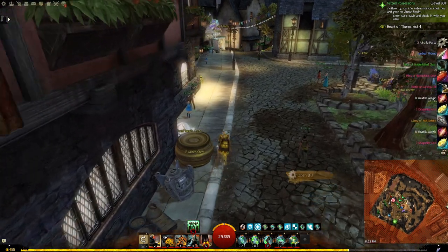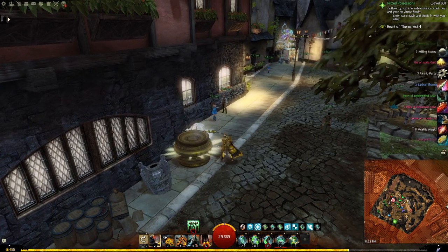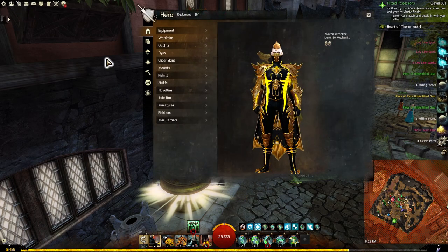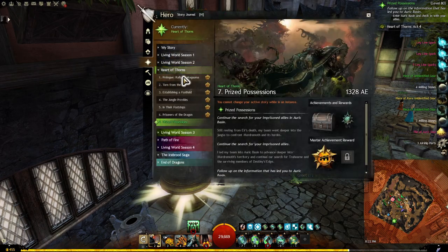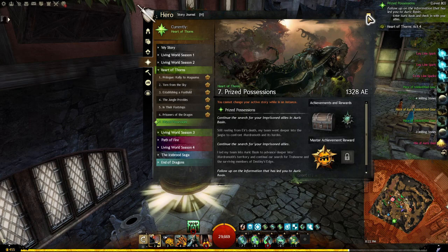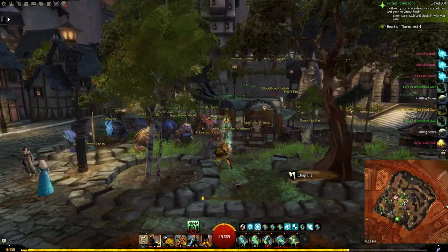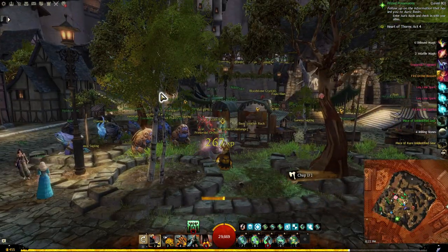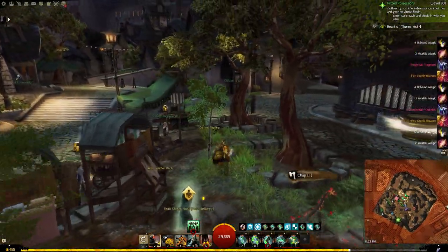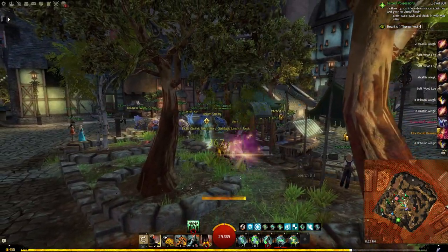And if you're ever lacking on parts — like the keys to open these — you could just do the Hearts of Thorns content, which I'm doing for this character since I've never done it before. You just run through there and grab all that stuff, and you get a few extra Pollen, Acid, and similar items. It's not a lot but it's something.